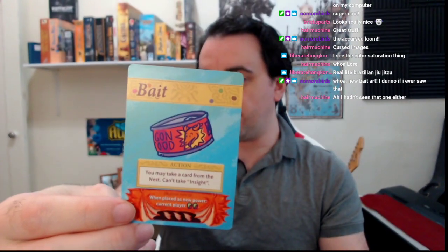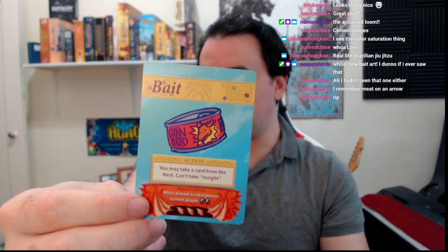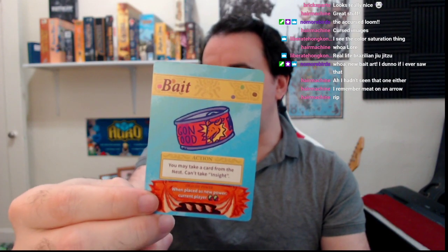Oh, you never saw the bait art card? Yeah, here it is if you want to see. This was right at the end when we were doing the last bunch of playtesting. The meat on an arrow had some issues as a card — as an illustration. It was the shittiest illustration in the whole game. And also it just compositionally was weird because it was all off to the side. No More Birds was definitely asking for that to be changed. I think the dragon food is a little bit better.